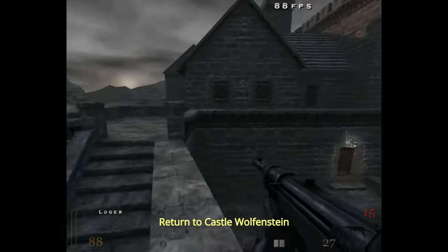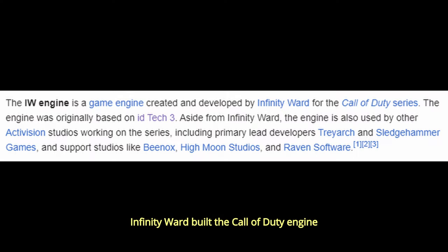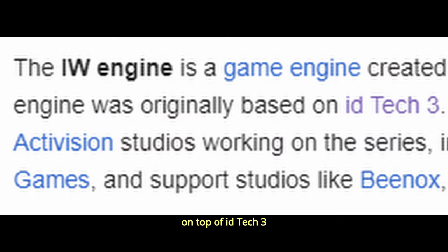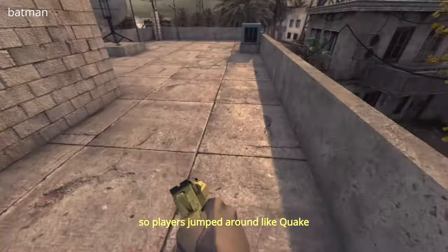Quake 3, Return to Castle Wolfenstein, Doom 3, Rage, Call of Duty — Infinity Ward built the Call of Duty engine, IW, on top of ID Tech 3. Early CoD games maintained the same physics, so players jumped around like Quake.